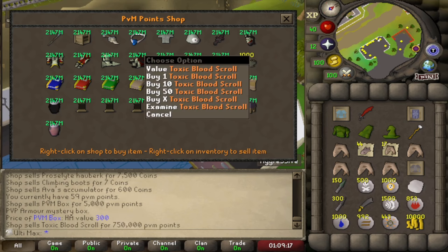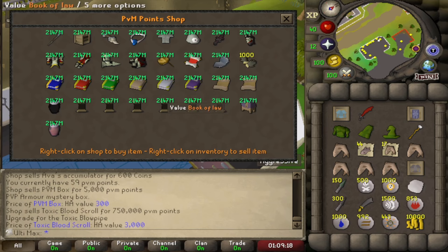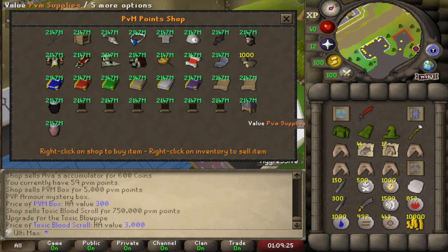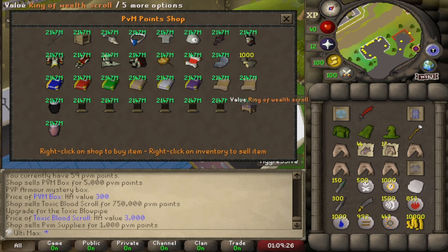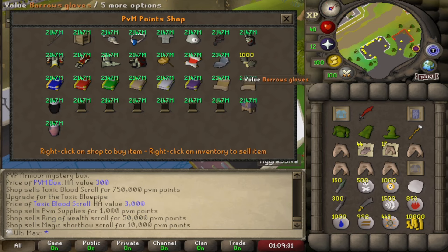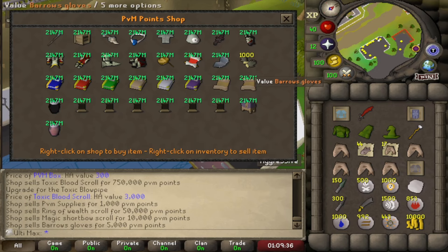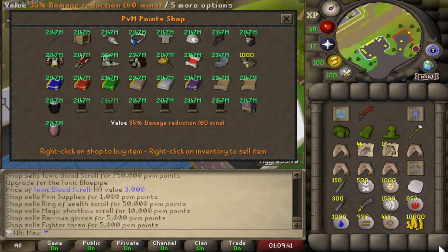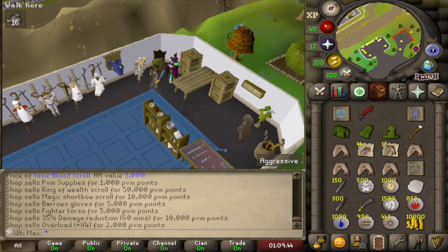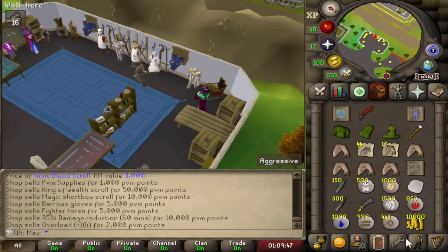This must be a custom item or upgrade for the toxic blowpipe - interesting, that would be really nice to get but 250,000 points would take a minute. From PVM supplies you can get imbue scrolls - maybe I'll train my fletching, make myself a magic short bow and imbue it, that's always a good shout. Get your Barrows gloves here, get your torso here as well. You can get overloads so yeah, that's quite a lot of nice stuff I can unlock from those two shops.